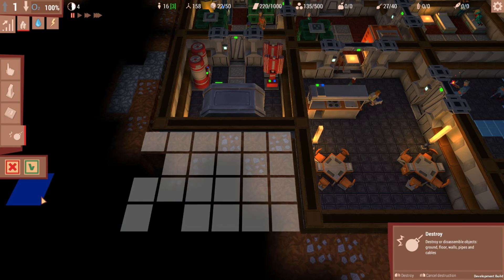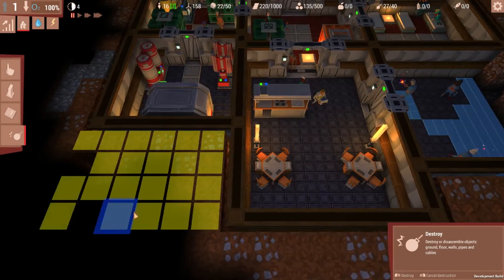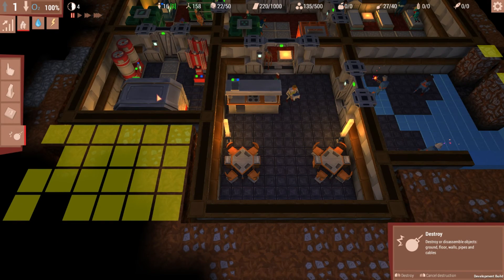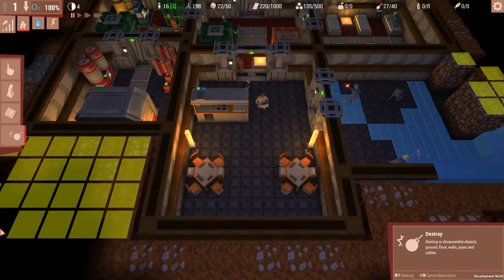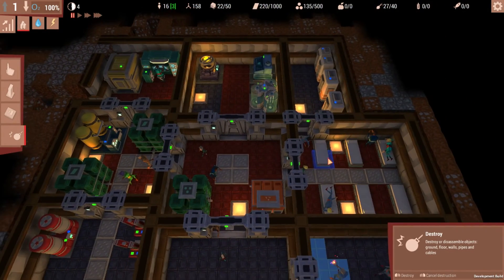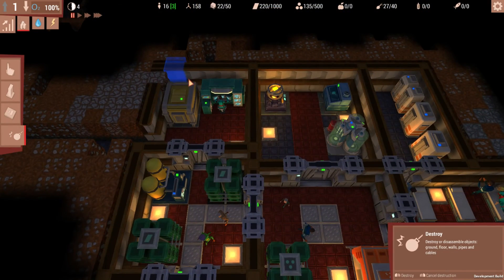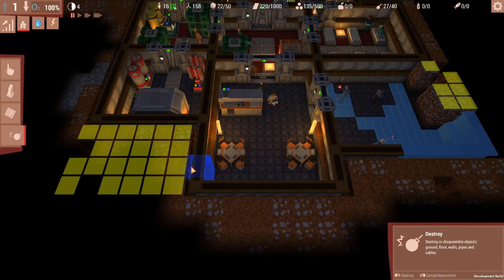We'll cut out the walls and put the infirmary there. The entrance will need to be from the dining hall room, because we really can't put it behind the entrance. We might want it close to residential, but honestly it's not a big deal if it's right here. We'll just break these three blocks so we can put a door there.